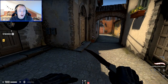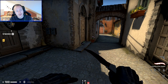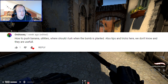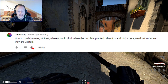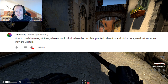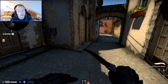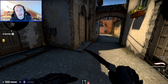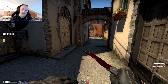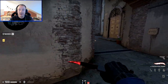We have a question here from Ondrasek - correct me if I'm wrong on the pronunciation. He wrote: how to push banana, utilities, where should I look when bomb's planted, also tips and tricks we don't know that are useful. It's a wide area of questions, but I want to narrow it down. So what we're going to look at is how to push banana and look at utilities, from the T side to begin with.